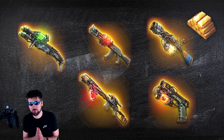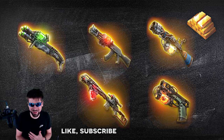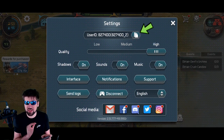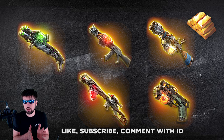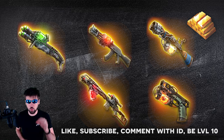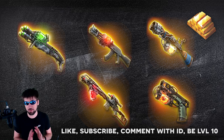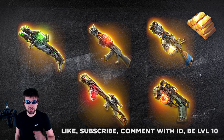All you have to do to be eligible is like the video, subscribe, and leave a comment with your player ID. To find your player ID, click the settings button in the top left corner, then click the copy button and it will copy to the clipboard — then come over to YouTube, click paste in the comments. You have to be at least level 10. I'm going to pick 10 random winners and announce it in two days on a community post on this channel, and even if you don't see that post, I already have your IDs and will just send it to you.